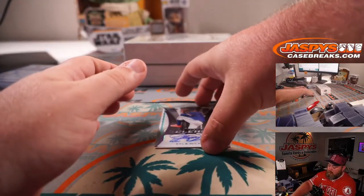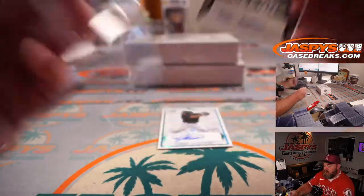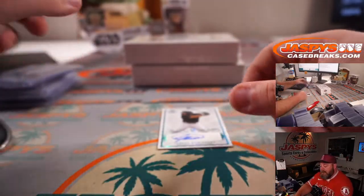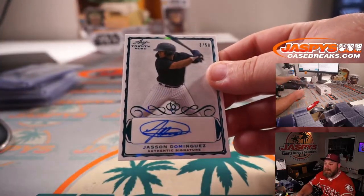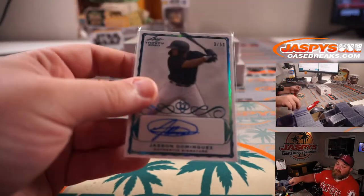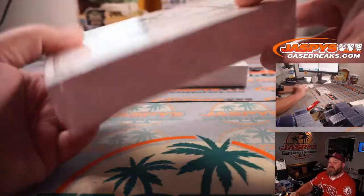Not a bad prospect - Tanner Burns, four-color patch and auto, non-numbered. And Cole Wilcox, 2 out of 10, Trinity Clear auto. And another one from the Futures game on Sunday - Jasson Dominguez, 3 out of 50, Yankees prospect, playing in that Futures game Sunday. Ed Howard had a four-hit night the other night, Rex is saying. I don't think Ed Howard is in the Futures game, though, right Rex?